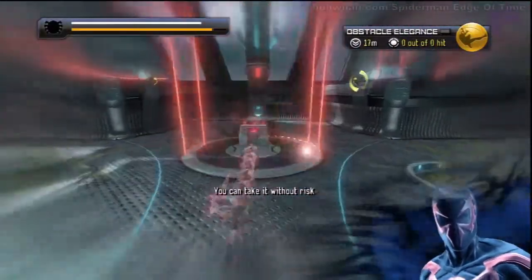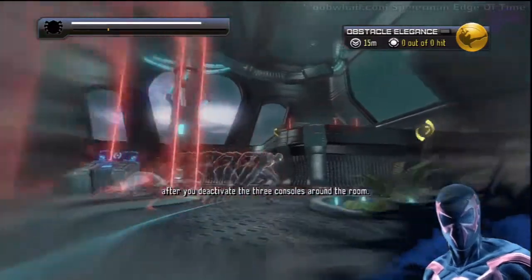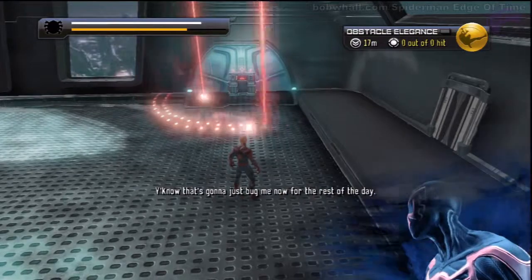The part you need should be in the middle of the room. You can take it without risk after you deactivate the three consoles around the room. Why are these things always in threes? I have no idea. You know, that's just going to bug me now for the rest of the day.